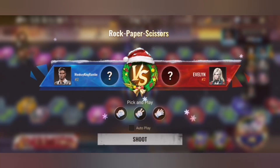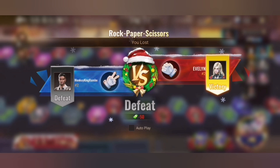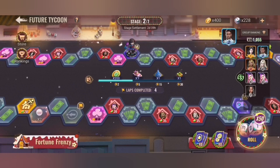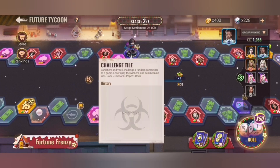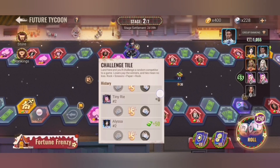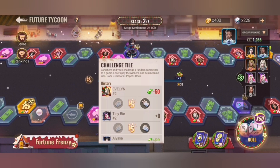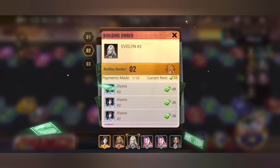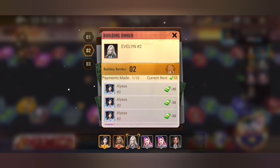Here we see rock paper scissors — that's the challenge tile. When you land on it you choose, and if you lose you have to pay. If it's a draw you don't have to pay anything, and if you win you get 50 of the money.